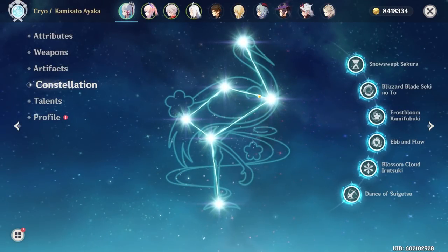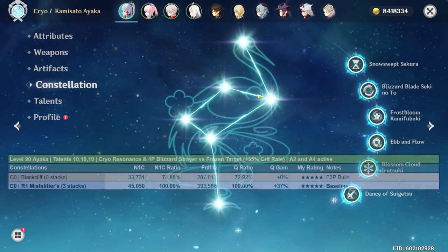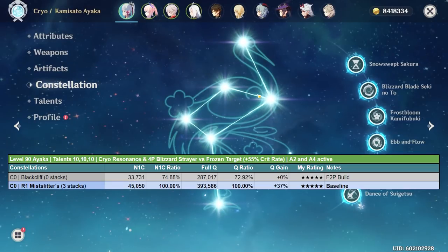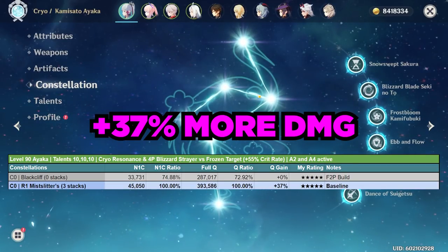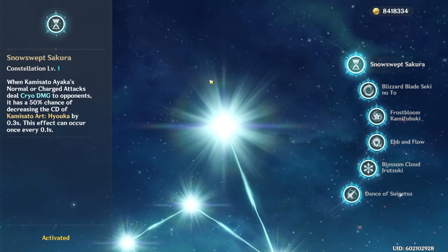Next let's talk about Ayaka's constellations. The baseline for this chart is the refinement 1 Mistsplitter's Reforged with three stacks. Upgrading from a Black Cliff Longsword to the refinement 1 Mistsplitter's Reforged gives Ayaka a 37% damage boost, which is absolutely colossal.